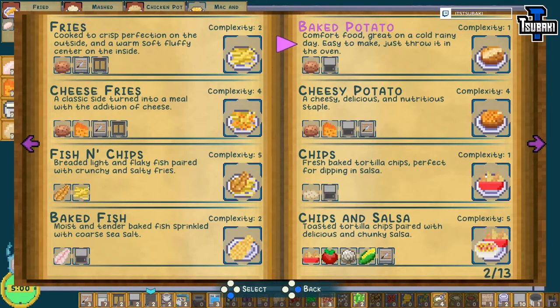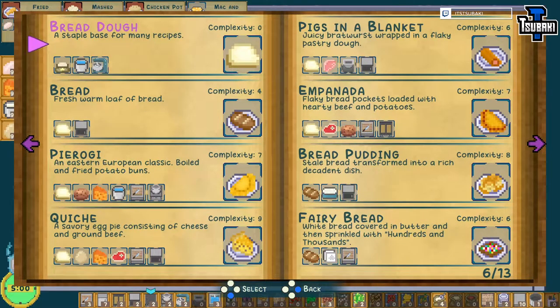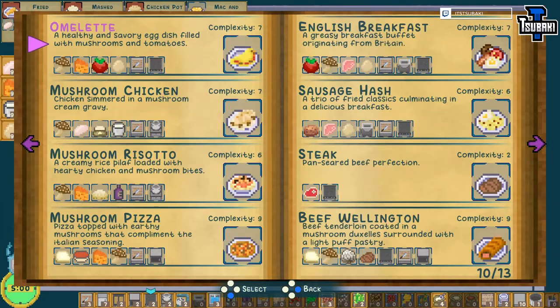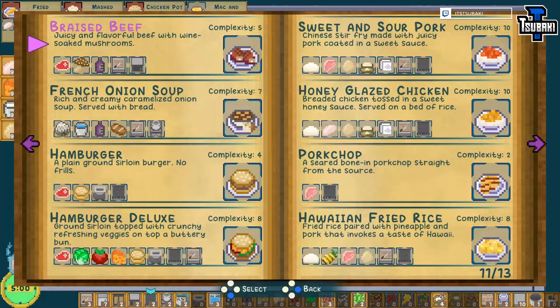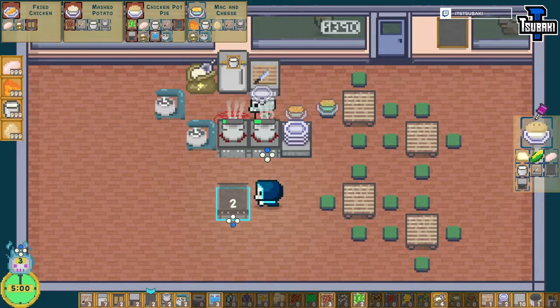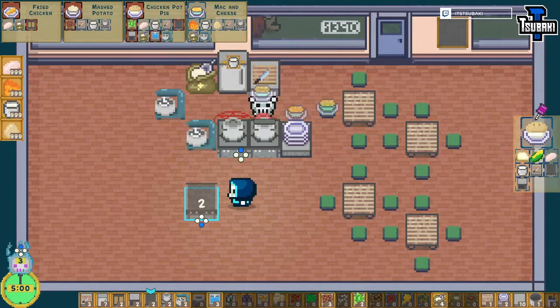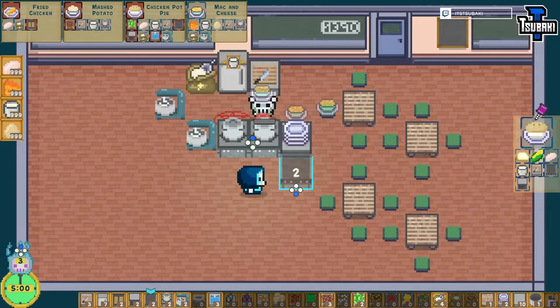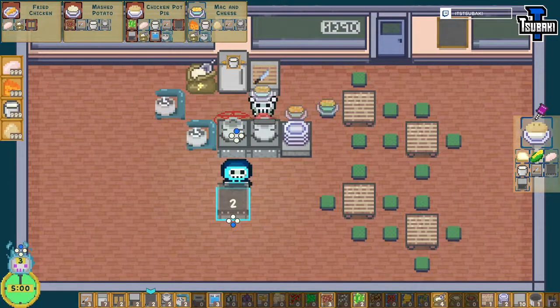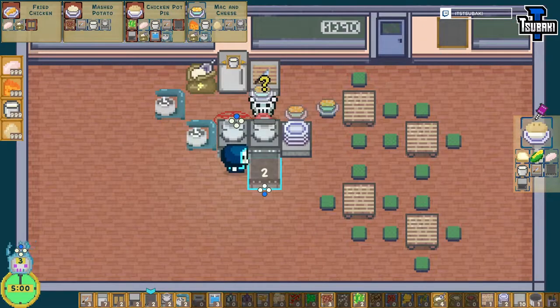Now mashed potato and chicken pot pie. Chicken pot pie — I have no idea how to do it. I need to check because I haven't been playing that much. Where are you? Okay, it's here. I need bread though. Maybe I need to use the chicken here. I don't know if I'm going to be able to do two chicken pot pies at the same time because it has a lot of stuff to do, so just one might be enough.